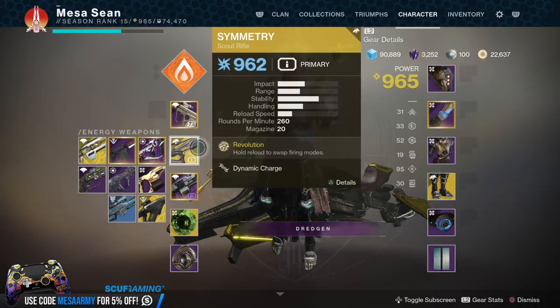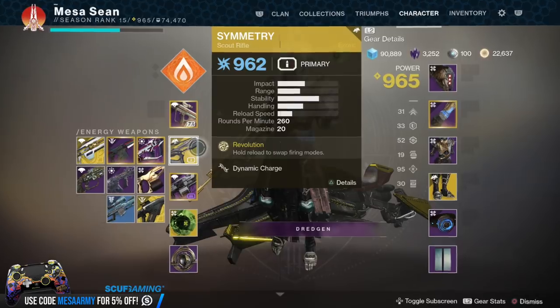Symmetry's main perk is Revolution: this weapon fires full auto, and you hold reload to swap to arc seeker mode, where arc seekers track toward enemies you target. The secondary perk is Dynamic Charge — precision hits build up a dynamic charge, and swapping to arc seeker mode increases damage and partially reloads the magazine based on your number of charges. If you get it up to about seven or eight charges, you can two-tap people in the Crucible.